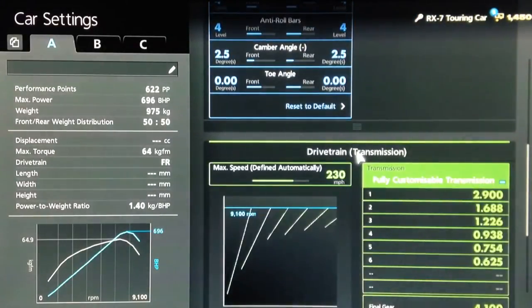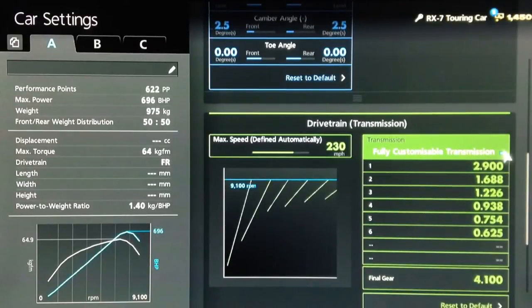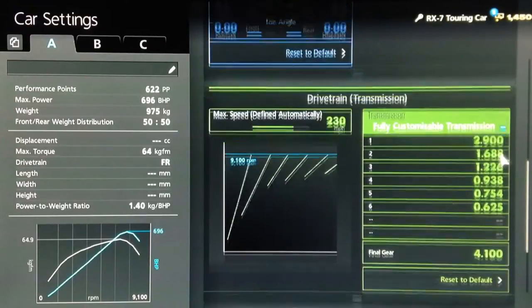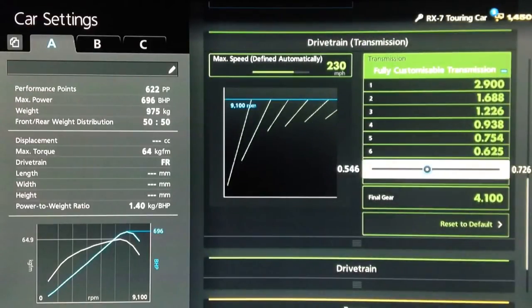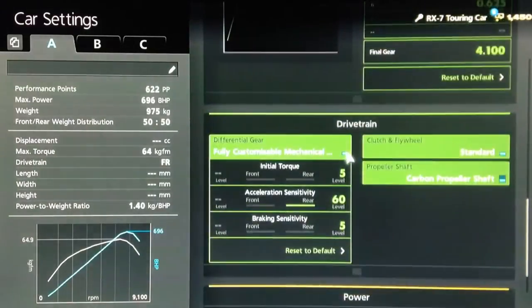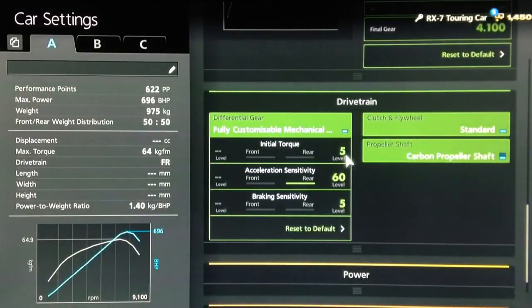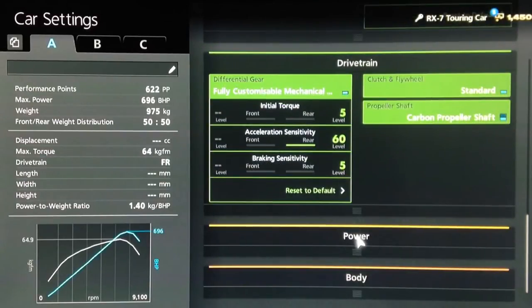Neutral toe as usual. For the gearbox, you want an auto setting of 230, then first gear on 2.9, second, third, fourth and fifth all the way to the left, sixth on 0.625, with a final drive of 4.1. For the diff, we've got the lowest initial torque as usual to reduce wheel spin off the line, high acceleration, and low braking.